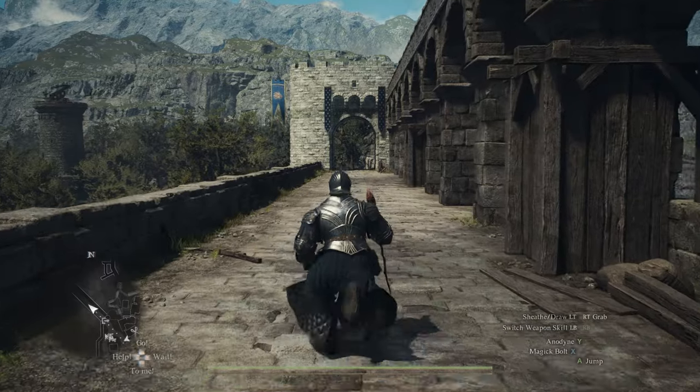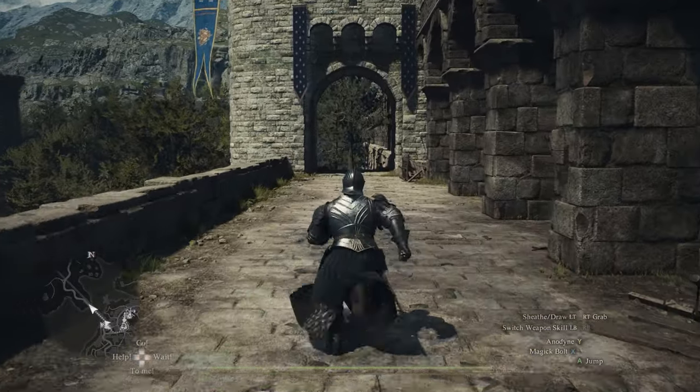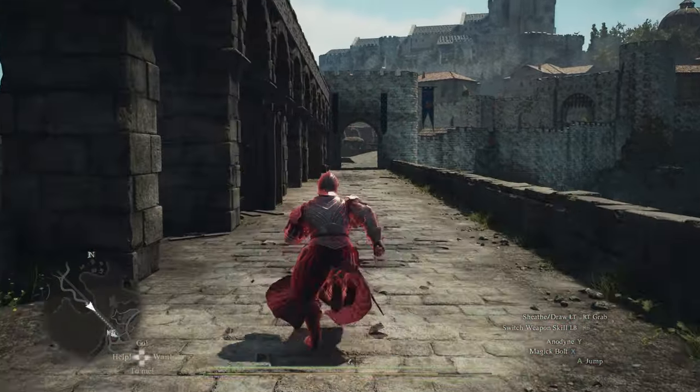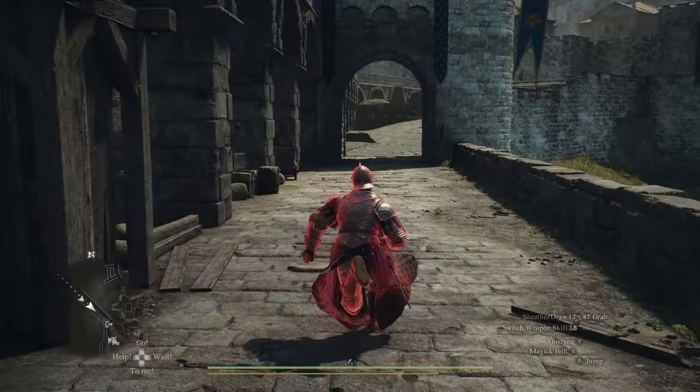I'm going to be very succinct with everything I know, starting with some very obvious stuff - if you sheath your weapon, you run faster. Next is the mage spell High Celerity, which gives you a big boost to your running speed. If you don't want to play as a mage, you can hire a pawn with this, and if you use the help command, they'll cast it. Pretty handy.